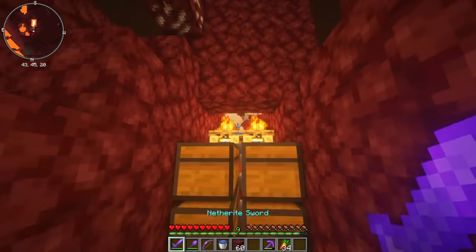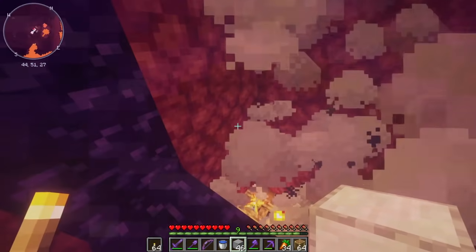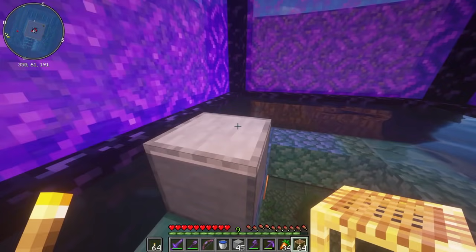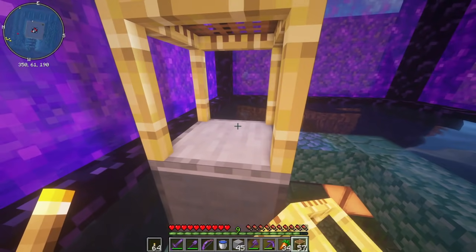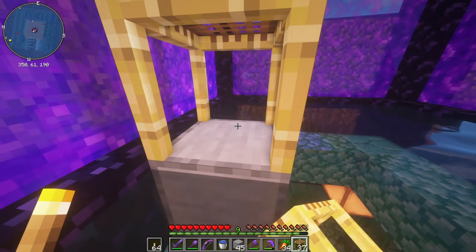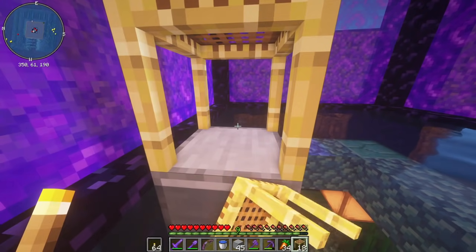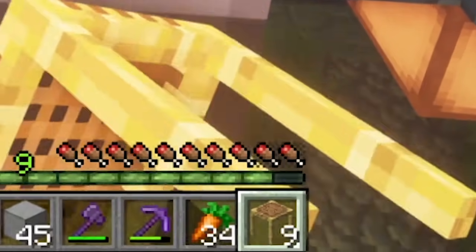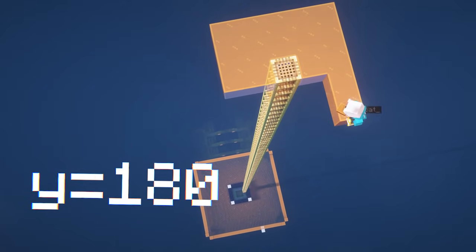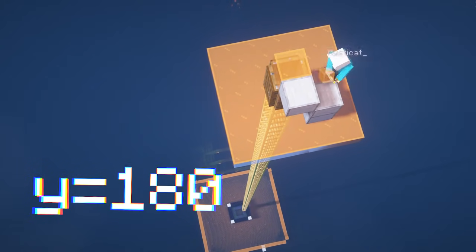Now let's go back to the overworld and make our AFK platform. Drop inside your portal and try not to fall down onto the campfires. We're going to go up 120 blocks of scaffolding. You can see here I'm at Y61, so it should be about Y180. Two stacks is 128 blocks, so 120 should leave you with eight left at the end. Once you're at the top, make sure your Y level is correct, then make a small platform to save you from phantoms or anything while you're AFKing.